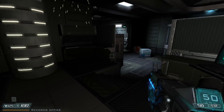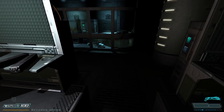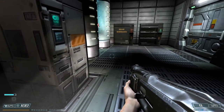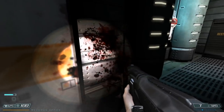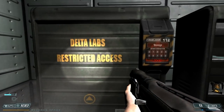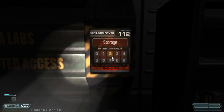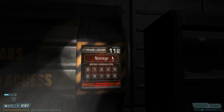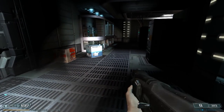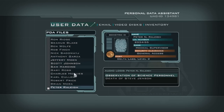We'll get to these supplies very shortly. For right now, we'll take care of a zombie. There's also a health machine if you need it, and a Delta Labs restricted access storage cabinet, but we don't have the code for number 112 yet. Some pistol clips if we need them. And so now we'll listen to the audio log of Peter Raleigh. Let's see what he has to say.